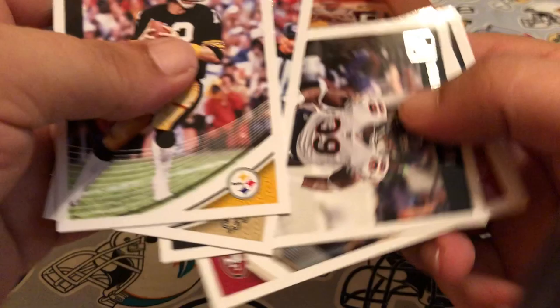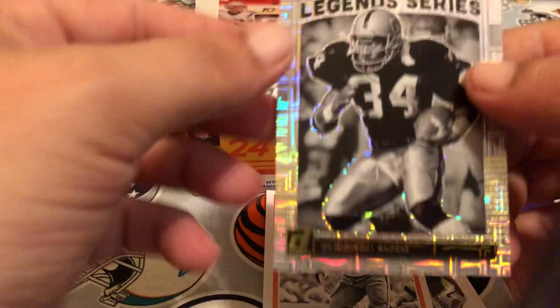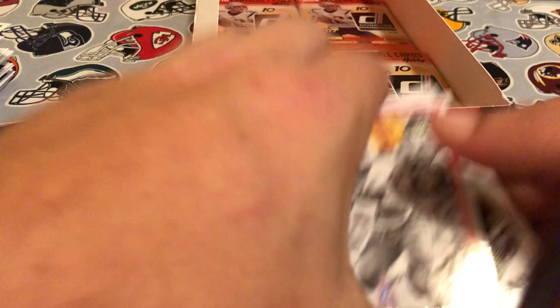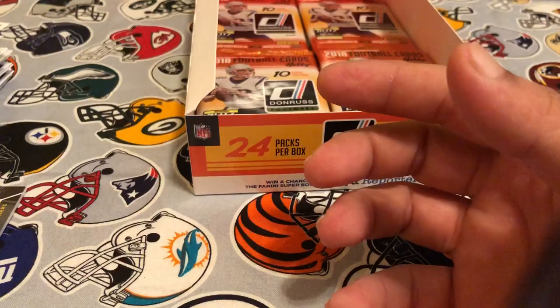Pack fourteen: Terry Bradshaw, Drew Brees, Eddie Jackson, Richard Sherman, Nathan Peterman, Casey Hayward. Got another Legend Series — Bo Knows Jackson. I'm going to PC that one as well — everybody loved him when I was growing up, awesome athlete. Too bad for the hip pointer, he was something else to behold, a great back and great baseball player too. Earl Campbell MVP. Then our rookie is Marcel Ateman and rated rookie is D.J. Moore.